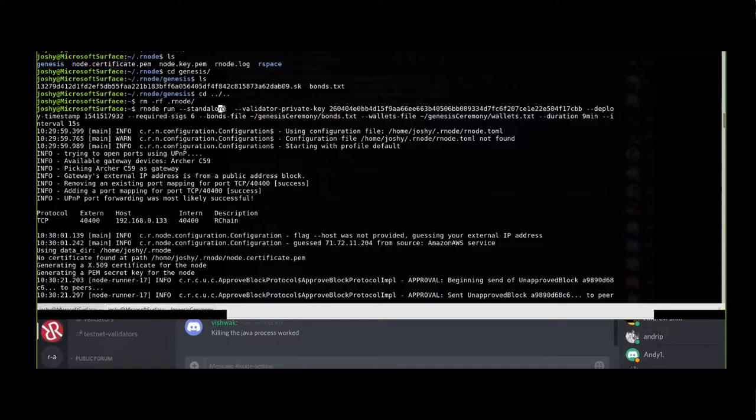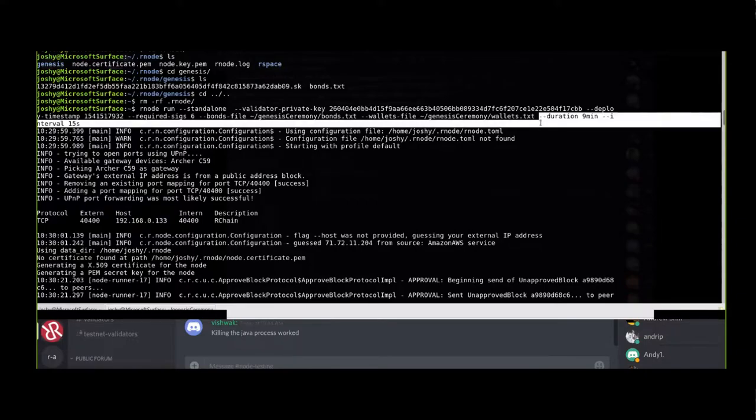Here are some things that are different between my command and yours: I used '--standalone' and you guys all used '--bootstrap' and then my address. The other difference is I had to include a couple extra options at the end. What standalone actually means is that your node is not going to take the initiative of reaching out to anyone else. But if someone reaches out to you, even as a standalone node, you still become peers with them. I started by myself, not trying to make any peers, but waiting for you guys to contact me.